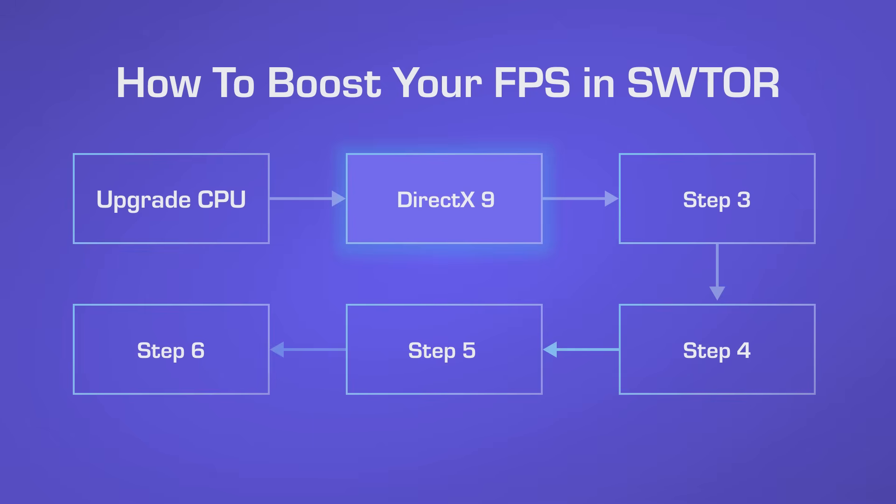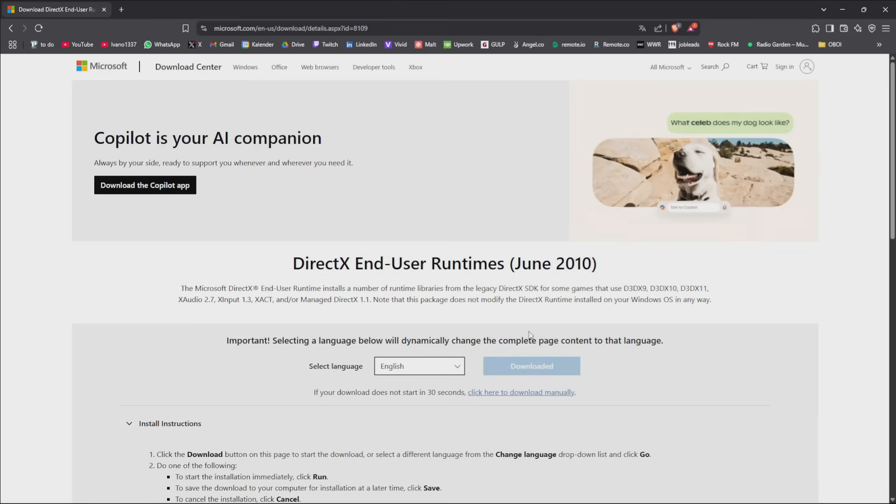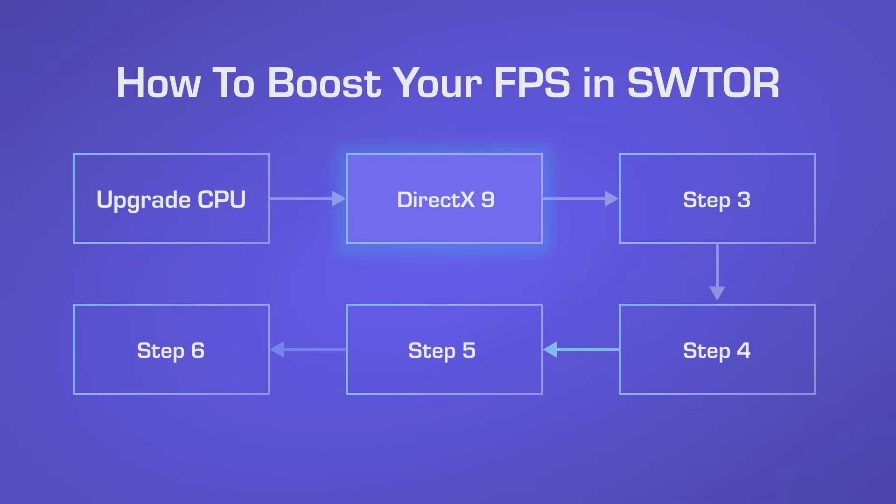Step number two — and this is probably not new for most people — is to install DirectX 9. The link is in the description below. Until the game becomes DirectX 12 compatible, it still runs on DirectX 9.0c, and if you have Windows 10 or 11 that doesn't come pre-installed, so you need to download the old DirectX version from when the game was originally released.